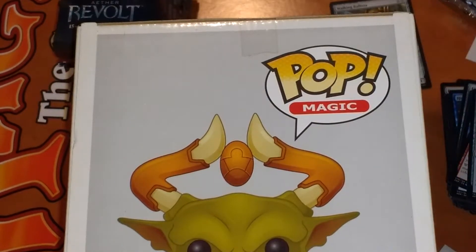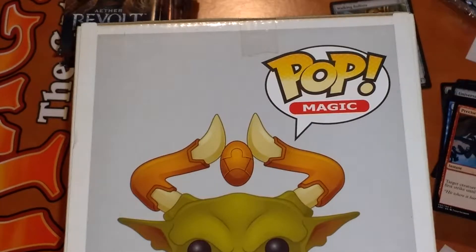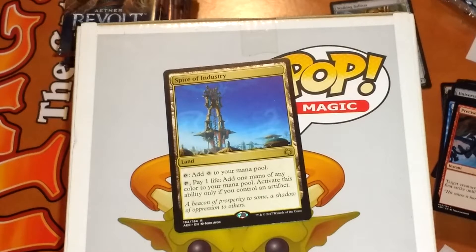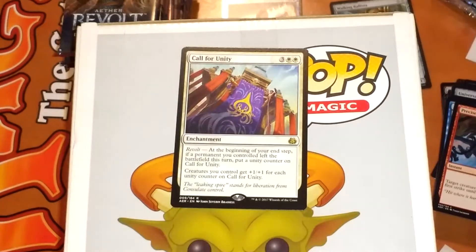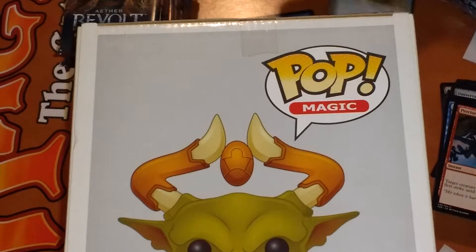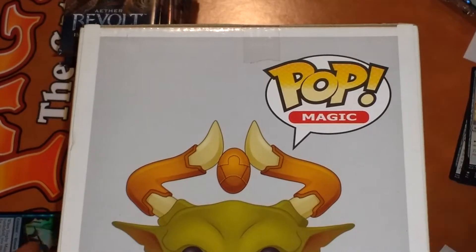Crack another one of these Aether Revolts. Do me a favor when you're done with this video — here we go. Spire of Industry. And we got a foily Trinket Mage — that's pretty cool. I think I got another one of these foils last night. A Call for Unity — we all need one. Not too chevy at all. We got a bunch more.